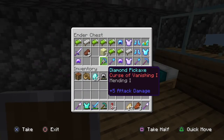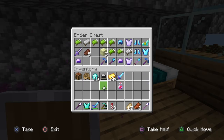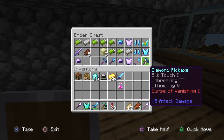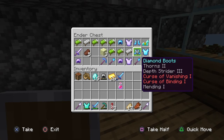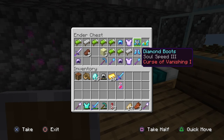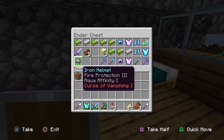In the ender chest we have a Curse of Vanishing, Mending pickaxe; a Silk Touch, Unbreaking 3 diamond shovel; and an Efficiency 5, Silk Touch, Unbreaking 3 pickaxe — probably the best pickaxe ever except for the Curse of Vanishing, but that doesn't really matter. I'm going to get rid of the one with Curse of Binding. I might get rid of another one too. That's the worst part about end loot now.